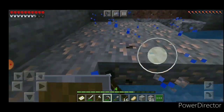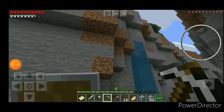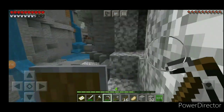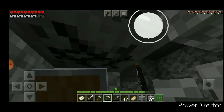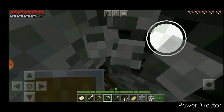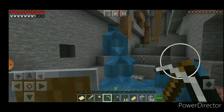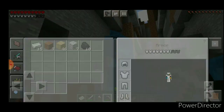We got 32 iron so we don't need to go back, but we also need coal because we need to smelt this — we only got a little iron. It's kind of hard to get it back out.